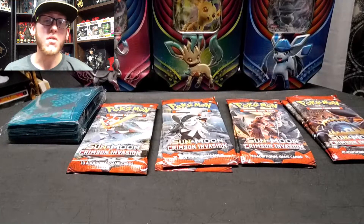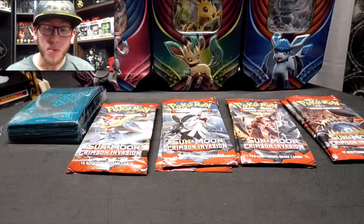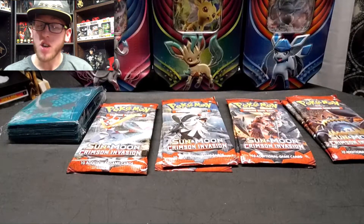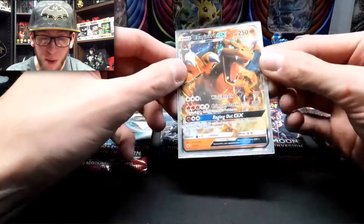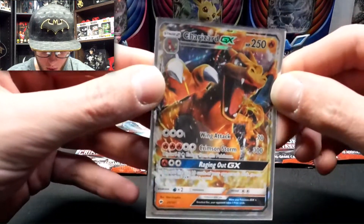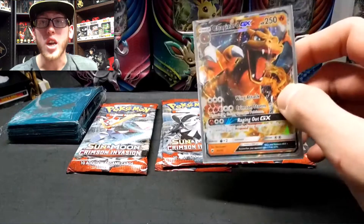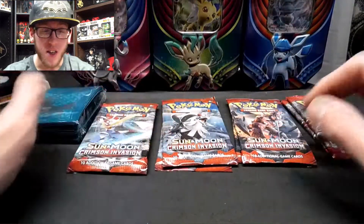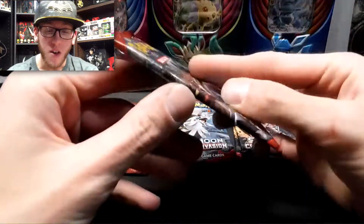What's up my fellow collectors? This is Link's Reviews and I'm Link, and today we're going over some Sun and Moon Crimson Invasion packs from an Elite Trainer Box. We just did three tins on my last video and pulled a Charizard GX — check that out if you want to see it. We've got 8 packs and some Crimson Invasion sleeves. Let's get right to it.